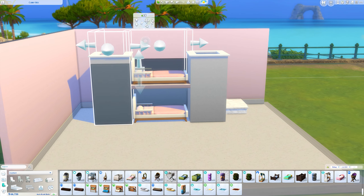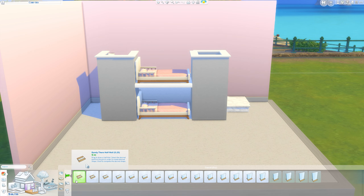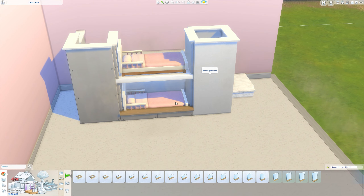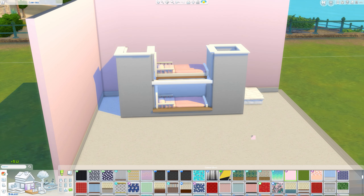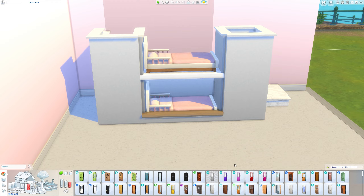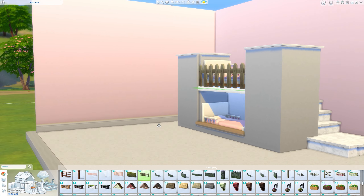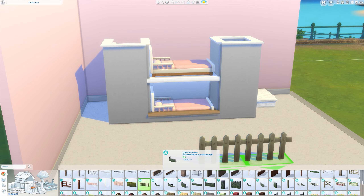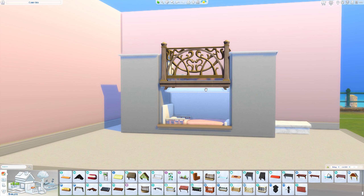Platforms cause major problems with shadows, as you will see at the end — there are some really horrible shadows. It's because of the platforms and there's not really much you can do about it. I end up deleting one single wall just so it looks a little bit nicer for the end of the build, but it's super annoying — it's just a common problem found in the Sims.